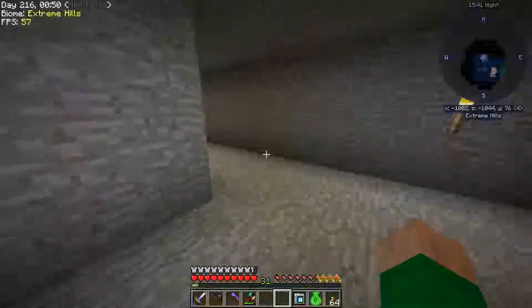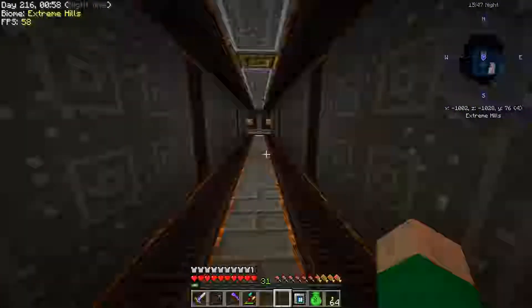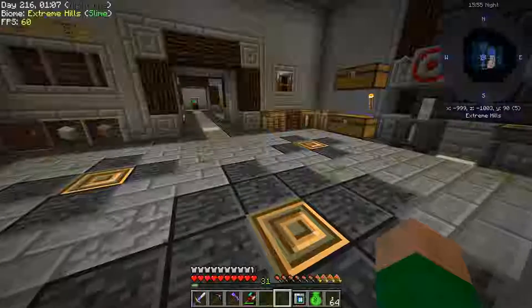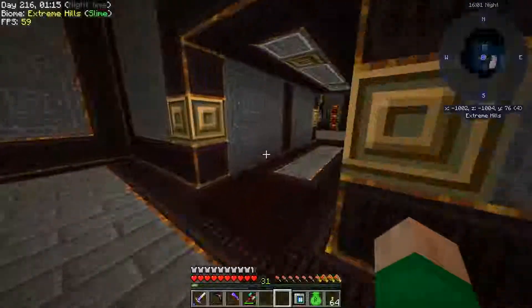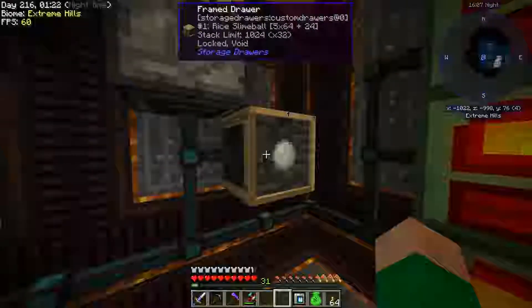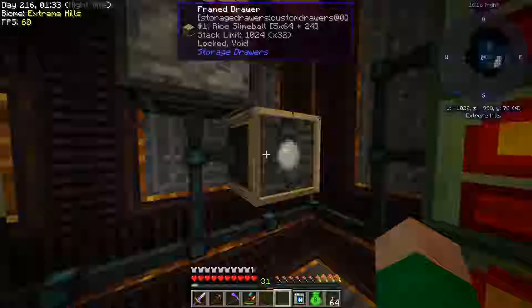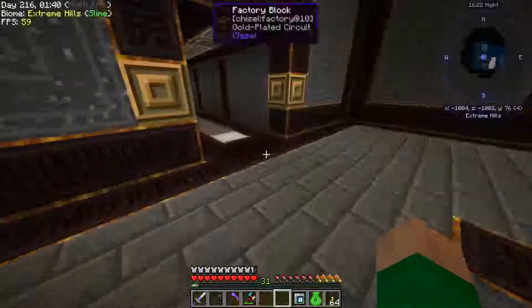So the first thing I want to do today is speed up our farm. You may recall that we have Mystical Agriculture producing those essences and the farms are pretty small. There are two reasons to do that. The first reason is the materials we were just looking at. The second reason is our power supply. If we look at this drawer you can see we're sitting at five stacks of slime balls, and we've been sitting at five stacks of slime balls for quite a while, so that tells me our farm is barely keeping up with our demand for power fuel.